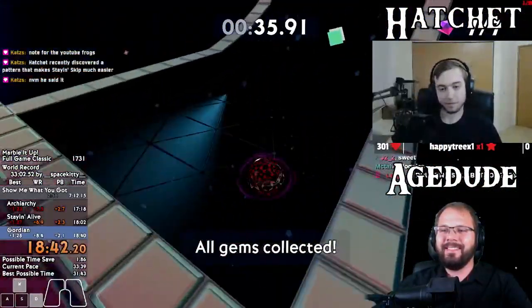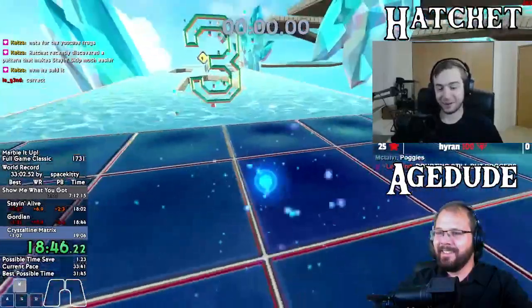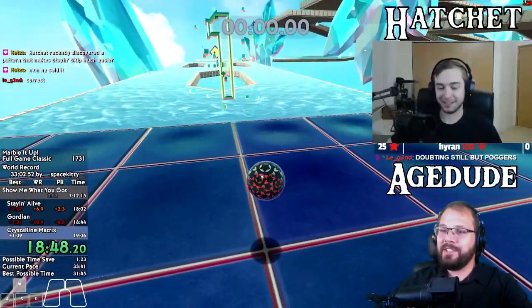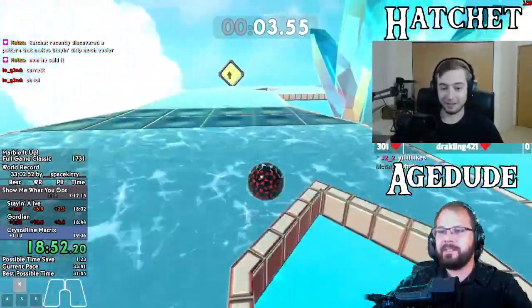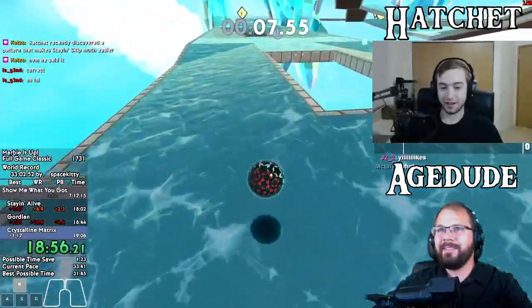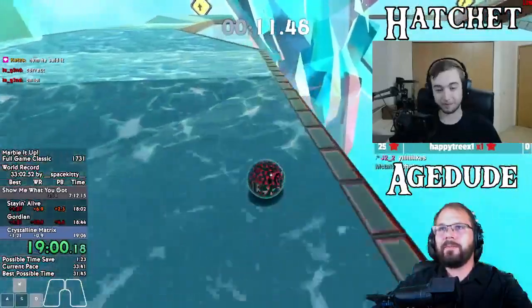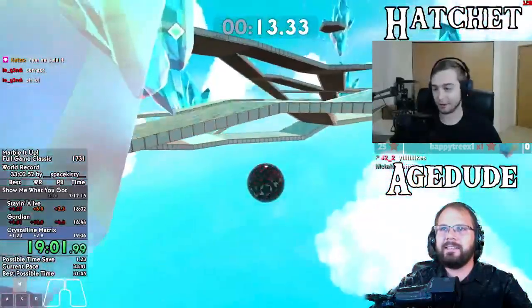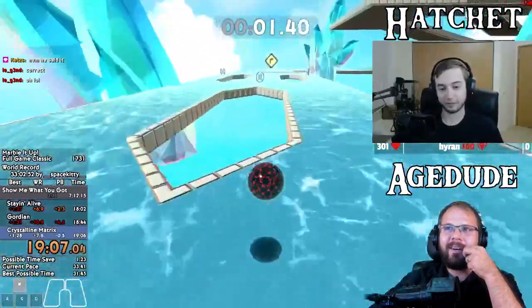That was scary - I had a mini heart attack there. That wasn't even the edge - you were using the super jump, which is considered the safest and easiest possible variation of that strat. Yeah, I missed the natural bounce is what happened.